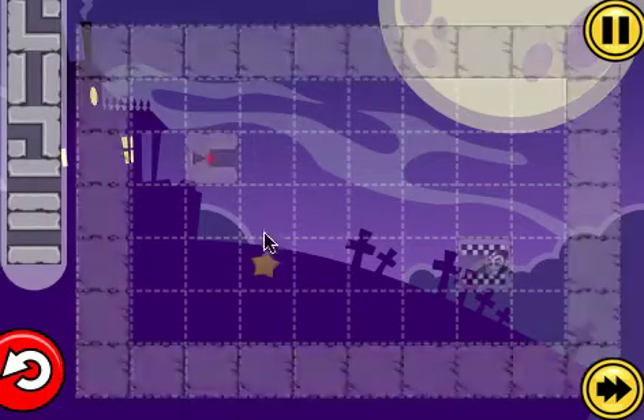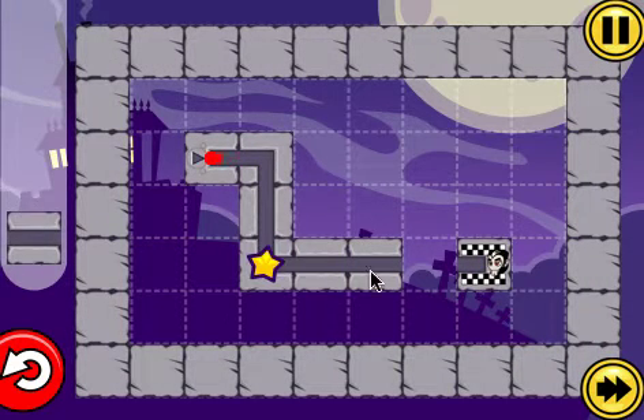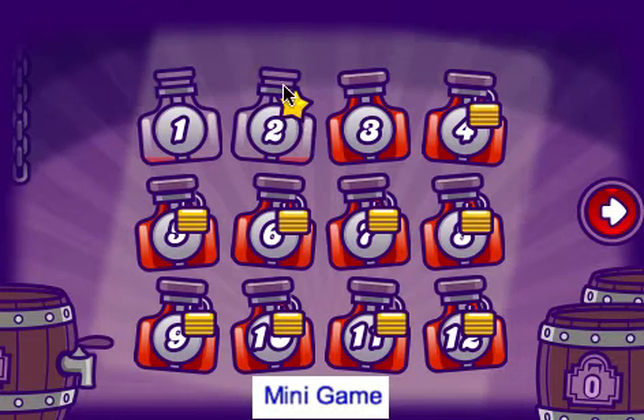So we just complete level two. Let's just get the item this time, get the star. Just fast forward the blood flow because we know we've already done it. And then you can see on the menu we've actually got a star.